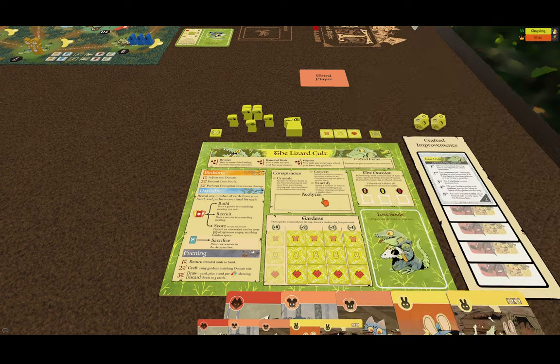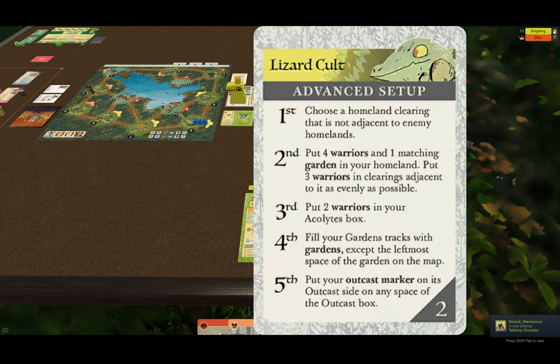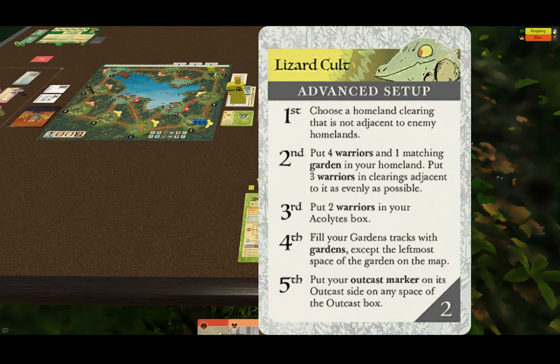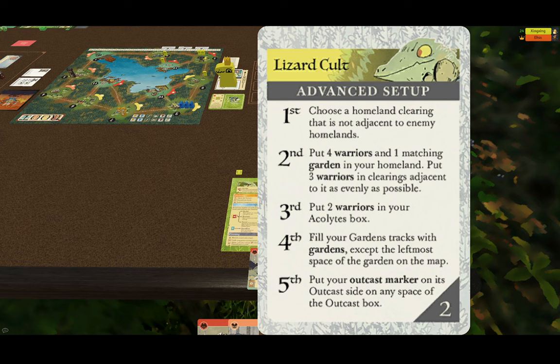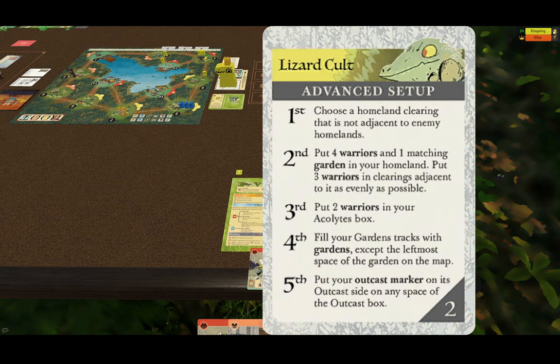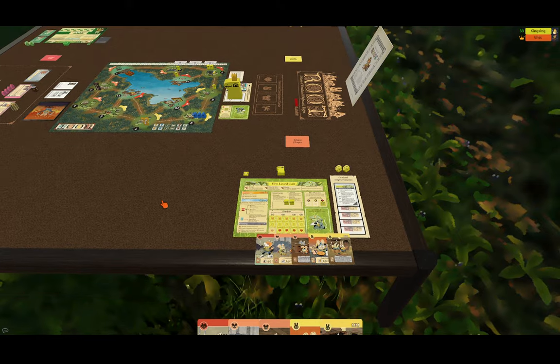Choose a homeland clearing that is not adjacent to homelands — I'm going to start down here. Put four warriors in a matching garden in your homeland, so I'm going to start with the forge. Put three warriors in clearings adjacent to it as evenly as possible — one is going to go here, one's going to go here, and one's going to go over here. Put two warriors in your acolytes box. Fill your garden tracks with gardens — that's done. And put your outcast marker on the outcast side on any space. I'm going to put it in fox so I can craft foxes. My setup is now done.